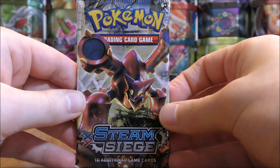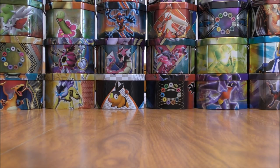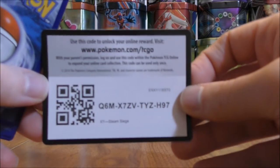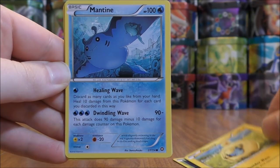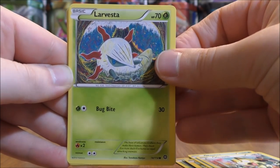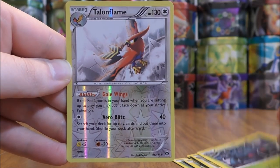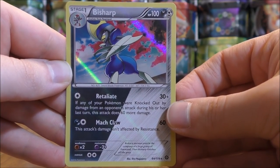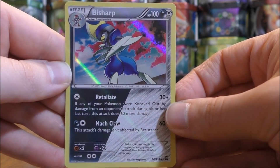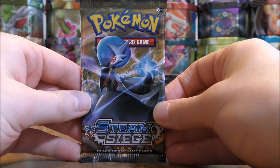I'm hoping to build a Volcanion EX and Turtonator GX deck, so this opening should help me get cards for that deck. You can get Volcanion EX in this set, as well as a Rare non-holo of Volcanion, which is very useful for that deck. Yanma to start this pack — Mareep, Mantine, Meowth, Larvesta, Shieldon, Ambipom, Tangrowth, Reverse Hollow of a Talonflame — a Rare Reverse Hollow — and the final card would be a Bisharp. All dual type Pokemon in this set are shiny versions. The Volcanion EX is a dual type EX — Water and Fire type.